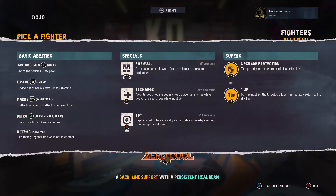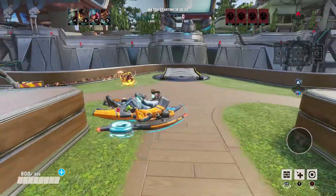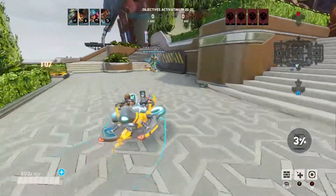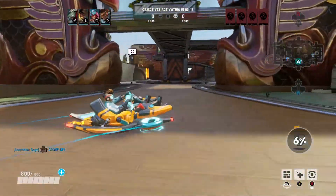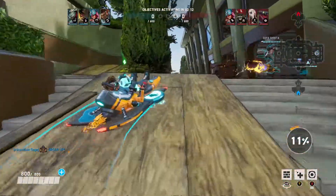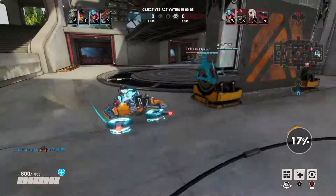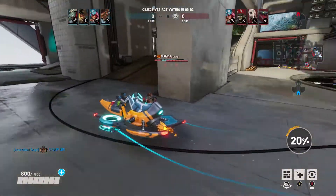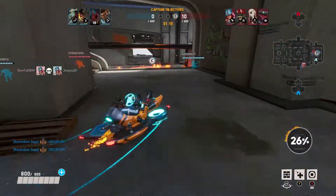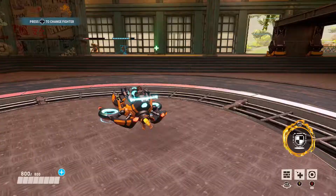Zero Cool is another healer, so where you want to be is around your teammates or with your tank. His DPS is not going to be as high as a damage character or a tank, but he does decent damage due to the way he is built as a ranged attacker. Don't just stand there not attacking - always be there to help your team by attacking and helping them in a fight. The healers in this game do good damage, so always remember to help your team.